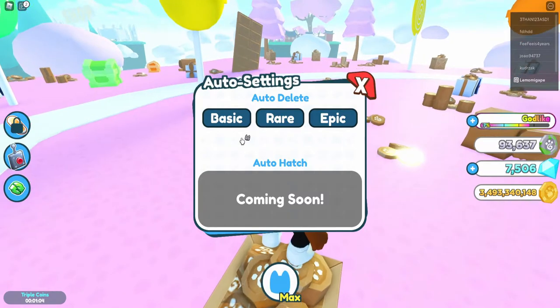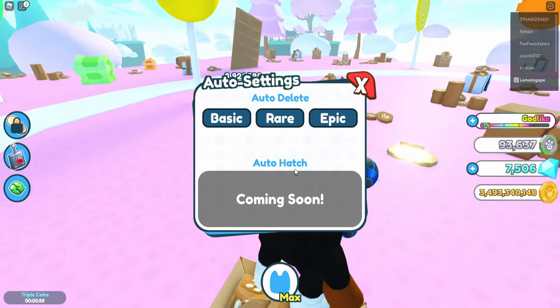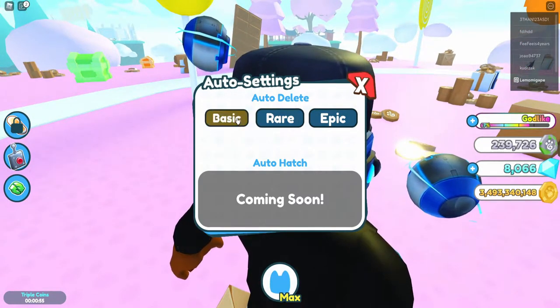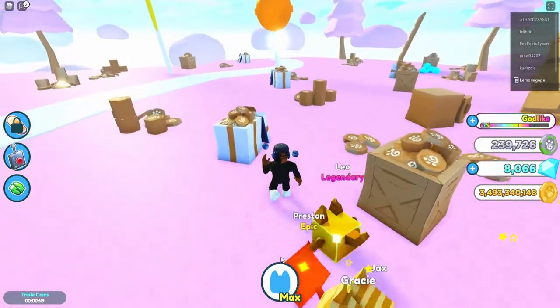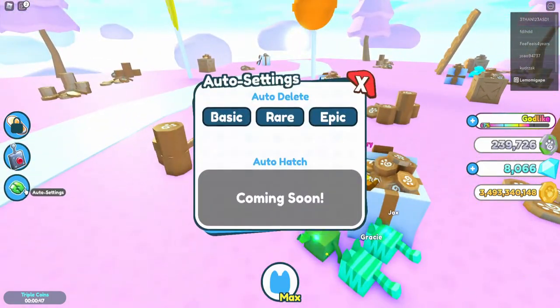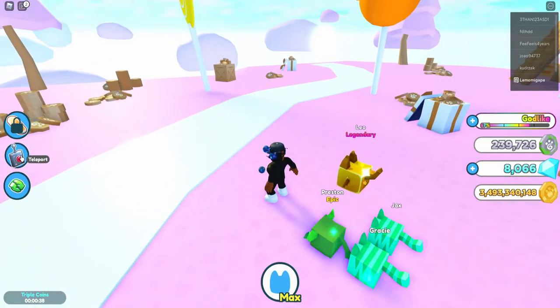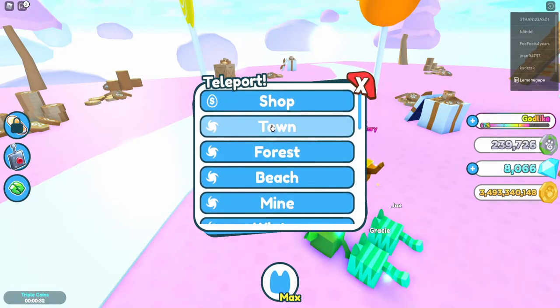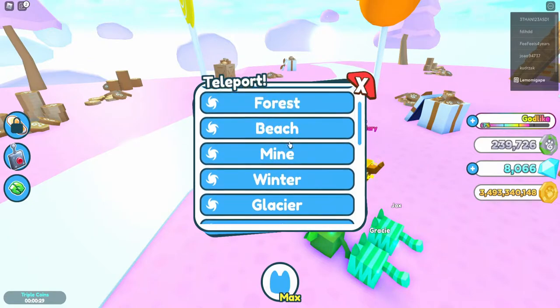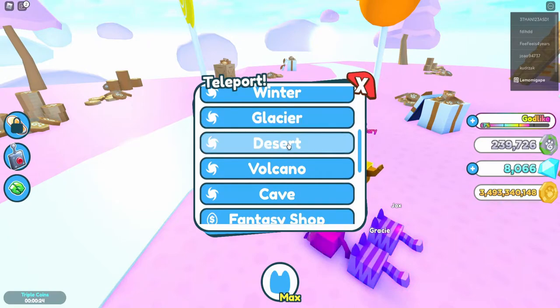We have the auto hat feature, which might be robot-related. There's also auto delete — when you're hatching eggs, for the types of pet you don't want, just click it and it auto deletes as soon as you get that pet. The teleport places you have to buy separately, so it could be like 500, 1000, or 2000 diamonds — I believe it scales up.